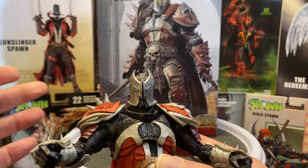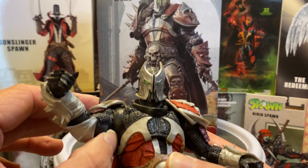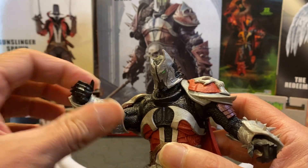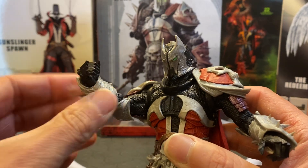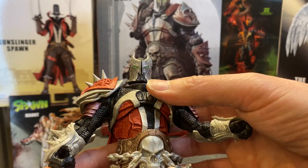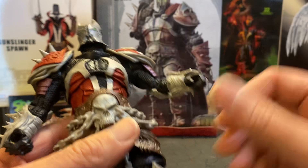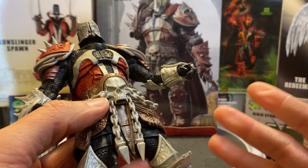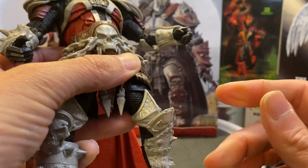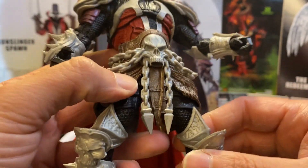For the articulation: the ball-jointed shoulders are limited by the rubber pauldrons, but it's not a huge deal — the aesthetics are so good. It still has a butterfly hinge with extra articulation, double-jointed ratcheted elbows, and a ball joint at the wrist, though movement is a bit hindered by the gauntlets. There's some ab articulation as well. The head has decent range of movement. Ball joints in the thighs, ratcheted double ball joints in the knees, ball joints in the feet, and toe articulation too.